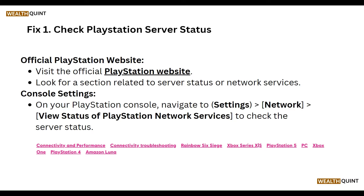Then, on your PlayStation console, navigate to Settings. In Settings, go to Network, and then select 'View Status for PlayStation Network Services' to check the server status.